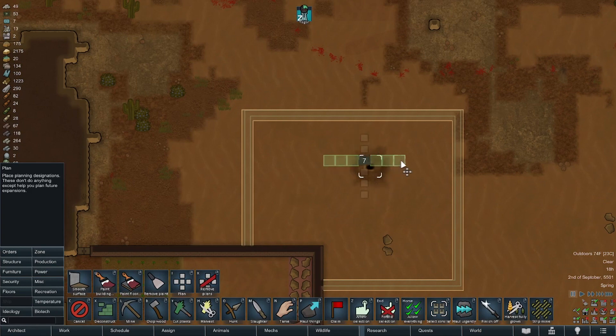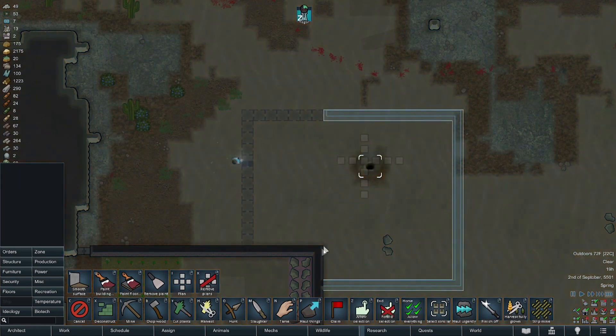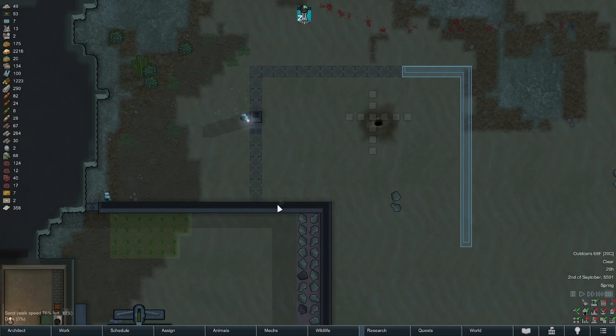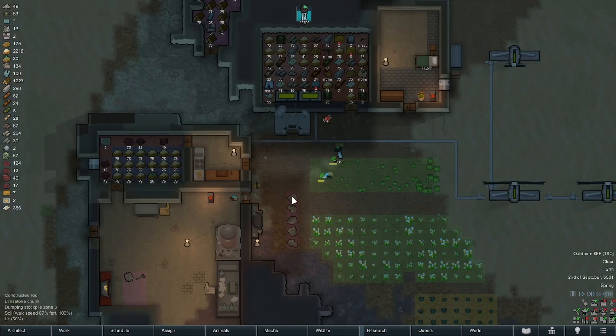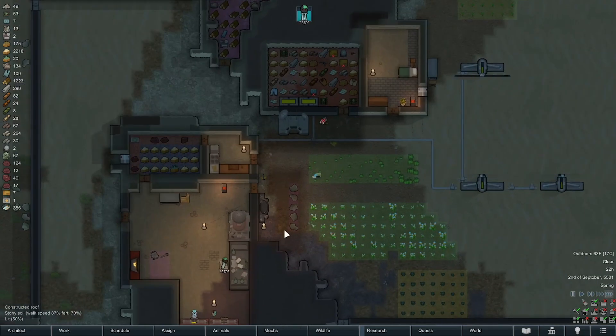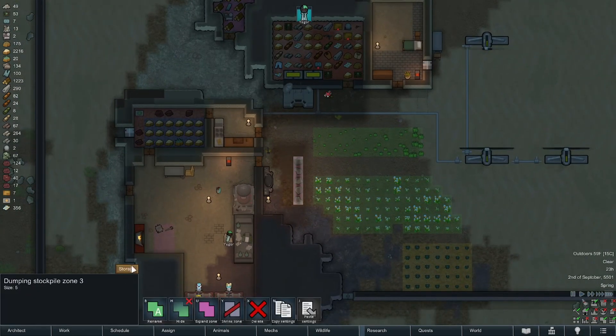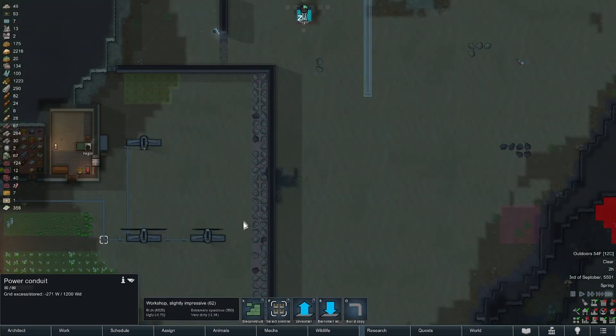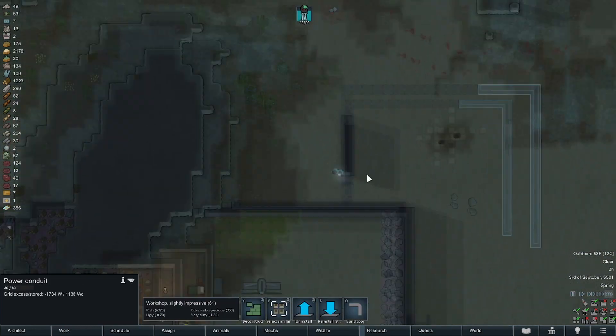There we go — we can cancel these for the moment because we can shift these walls over. I don't know that we'll have enough block available but that is what it is. The haul dude will take care of getting the right blocks put here for us, so this will be just granite. Hopefully there's space over here — there you go, he's on top of it.